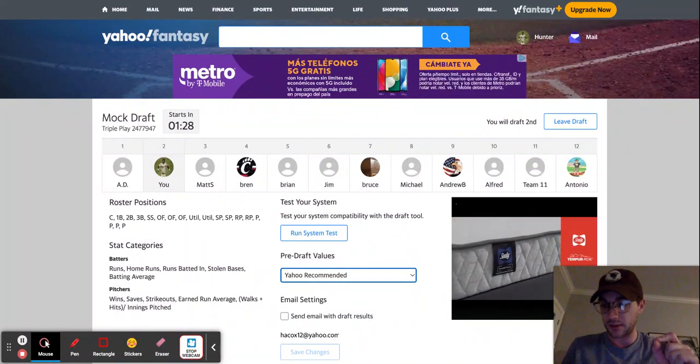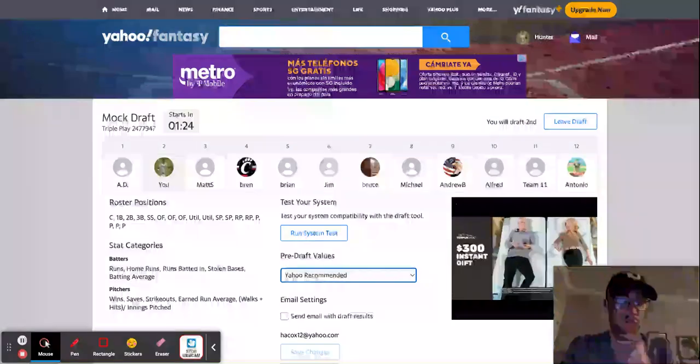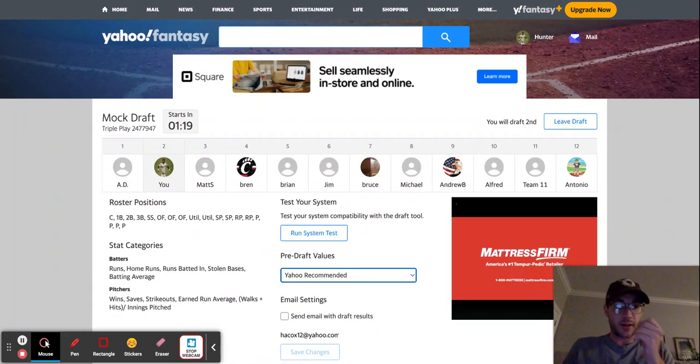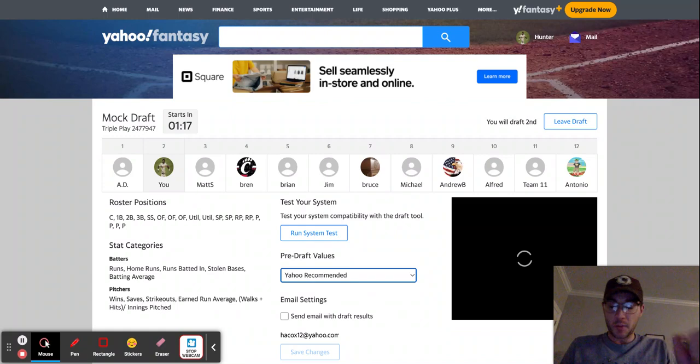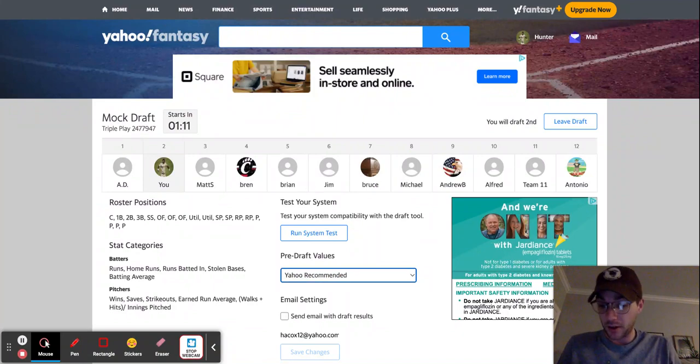Here's a few things about the league that we got this year. 12 teams. We're doing head-to-head categories with one win. There's 13 categories — seven of them hitting, six of them pitching. Whoever wins the most categories for that week gets the win for the week. We have a bunch of people who are not new to this this year, so it should be a very competitive league.